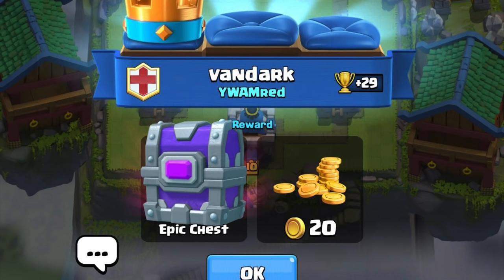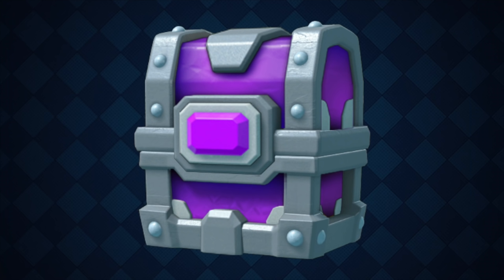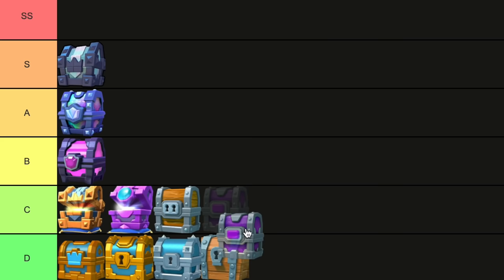Epic Chest. It's not amazing, but the epic chest is pretty sweet. You get like 20 epics, which equals about 10,000 gold. It'd be better if these had strikes though, because you rarely get what you actually want, but it's whatever. Definitely a C tier chest for me.